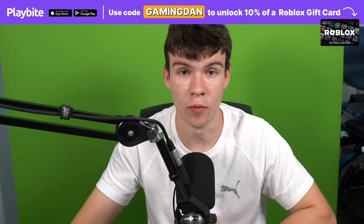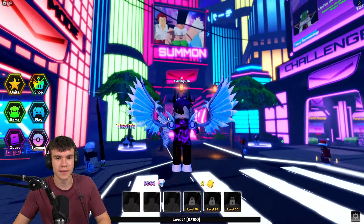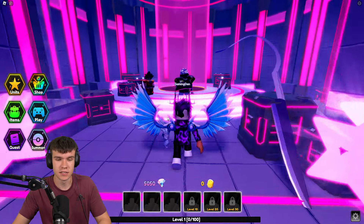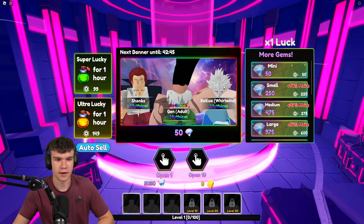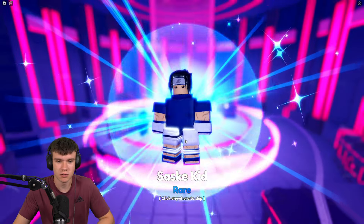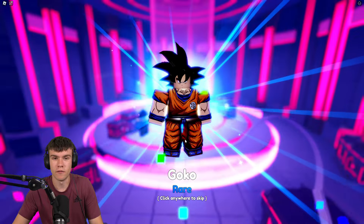In order to get these secret units, you go and get them from the summon banner over here. I'm going to be showing you guys the chance to get these secret units as well. Pretty much, in the banner it only shows the mythicals — it doesn't say anything about secret units because, of course, these are secret.